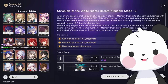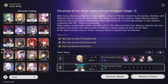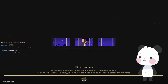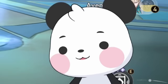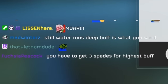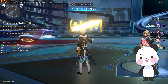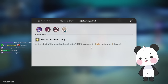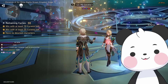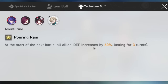I'll probably do double lightning and Aventurine. I don't need a team for the second half, so let's put Bronya there. No Yanqing. Are we testing tankiness? Do you want to gamble with the buff? If you have three spades you have the highest buff. Did I get it? Is that the highest buff? Highest is 60% — it's 60% defense for three turns.